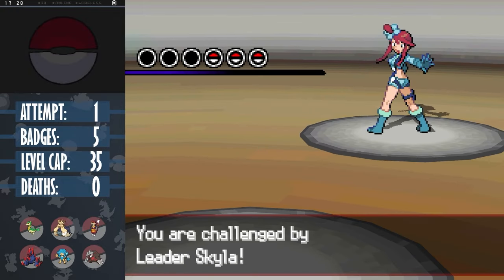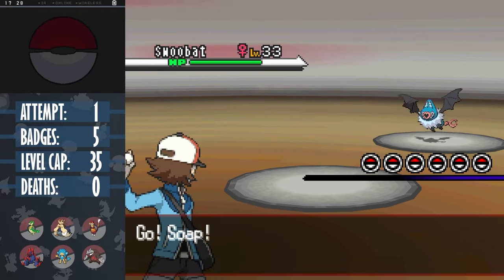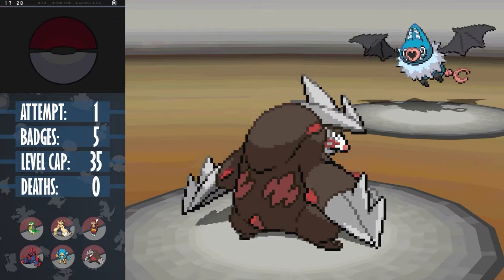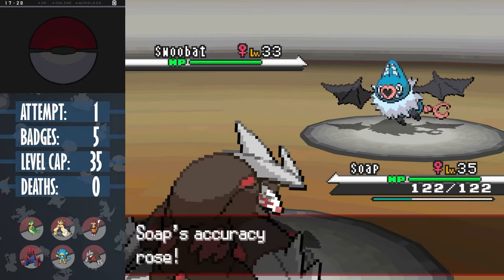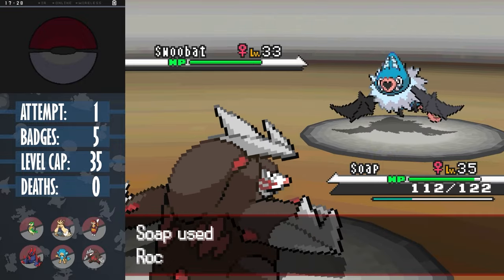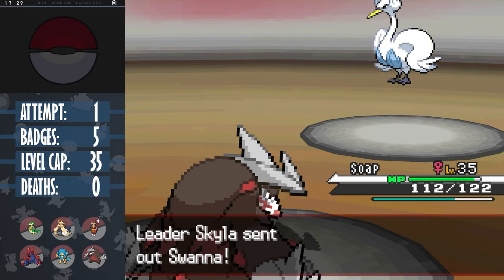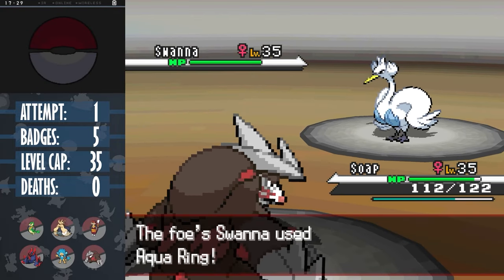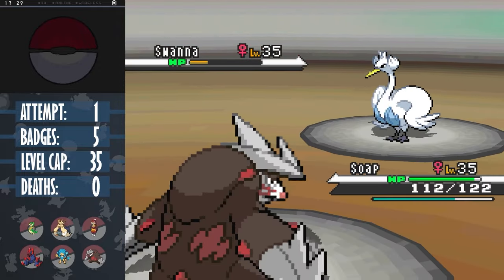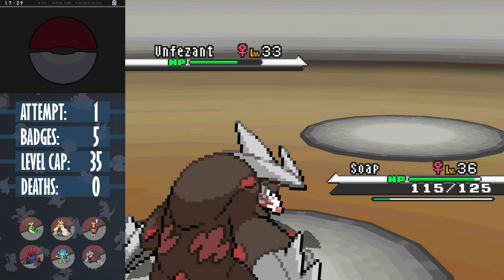Skyla uses Flying Pokemon, and her Swoobat has nothing to hit Steel types. It is faster, but we can safely set up two Hone Claws. It even uses Amnesia twice - not too helpful against a physical attacker. Hone Claws also raises accuracy, so we land a super effective Rock Slide picking up the one-shot. Next is Swanna, and while she is a Water-type, we're still pretty healthy so I stay in, as she uses an Aqua Ring anyway. Rock Slide. And we've already spoken about how useless the Unfezant line is. Rock Slide.